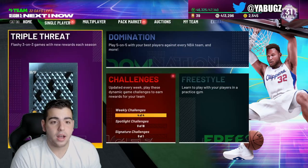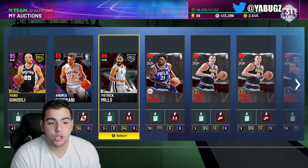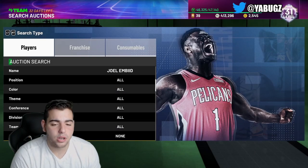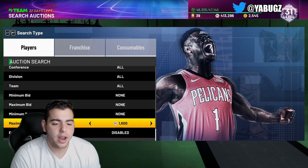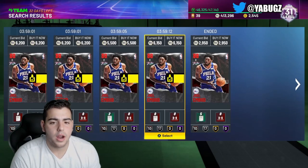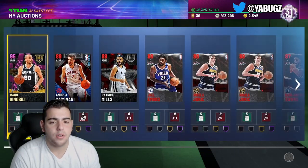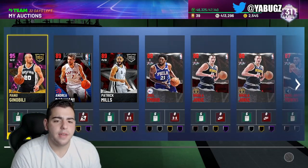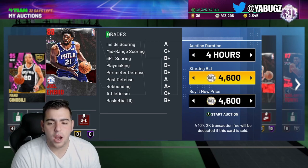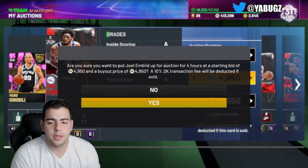Joel Embiid is at 2020 — I'm pretty sure I saved him in my collections. If you guys want to make some quick MT, sell your Joel Embiid off and buy him back later. He's up to 5,500 — I'm going to sell mine. Also, if you want really quick MT, I am selling MT. I'm also grinding, so if you need any grinding done, make sure to hit me up.